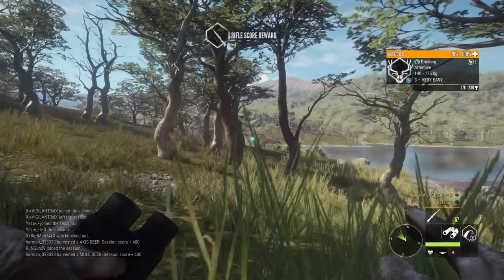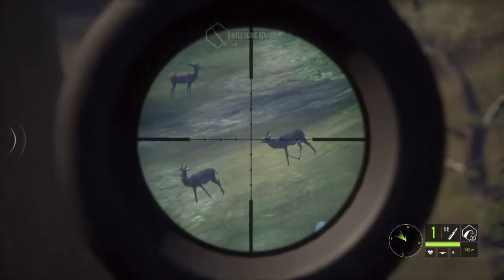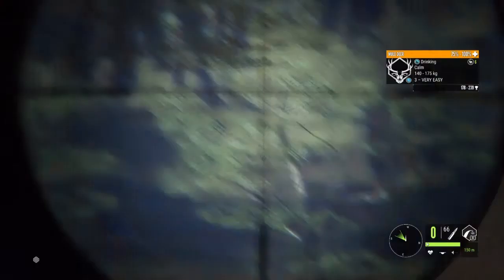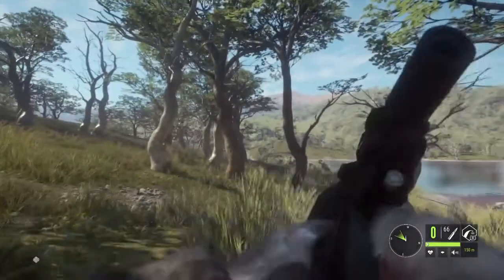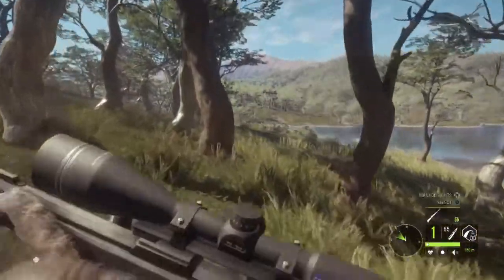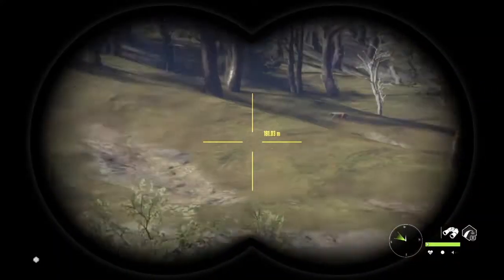I continued down the border of this lake, and there's a level 3 muley there. There's some black buck, but we're gonna go for the muley. Oh! Accidental hard shot. I don't think he'll make gold, but he'll be like a pretty big silver.